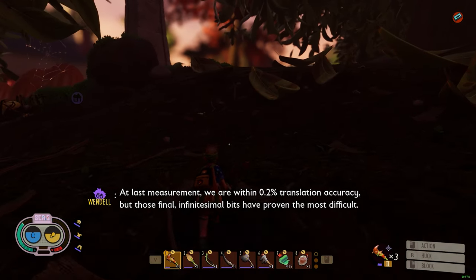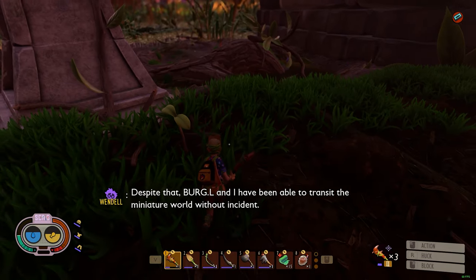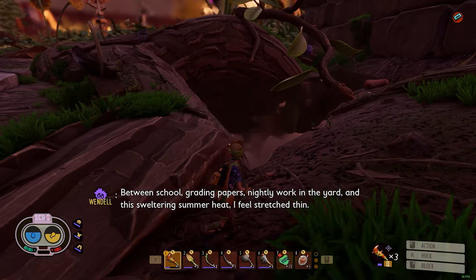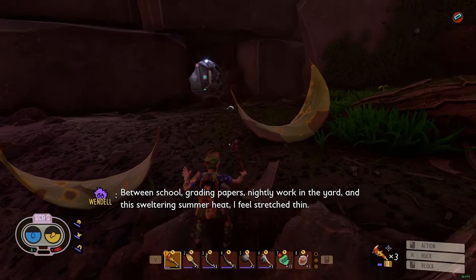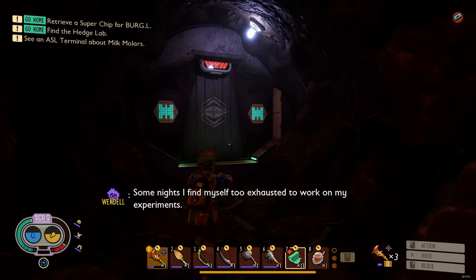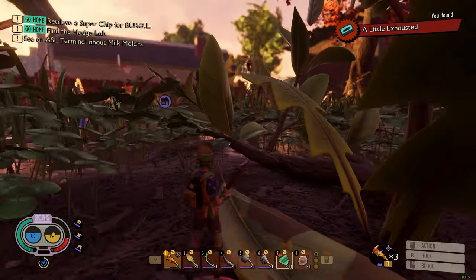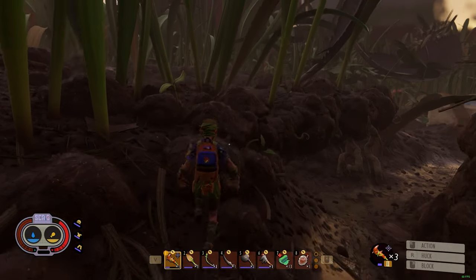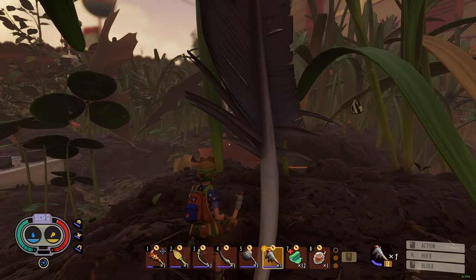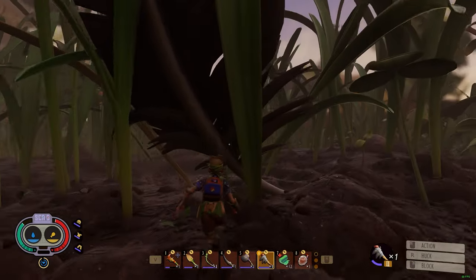Just avoid all the spiders - should be good over here. Let's do a little exploring. Haven't been over here yet this first time. Any feathers down there? Nope, no feathers. Sometimes there's a feather in that water right there. Is this open yet? Probably not because I haven't done the hedge lab yet. So this episode I definitely wanted to get that hammer, get some milk molars, get some upgrades going. Oh - a feather! Oh my gosh, it's TWO feathers. No way - two feathers! What is happening? What does this mean?